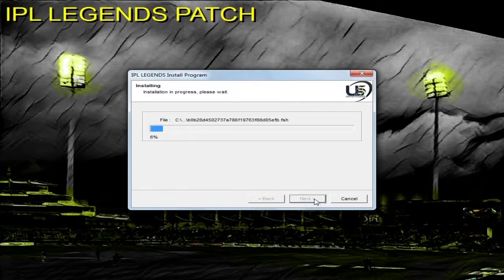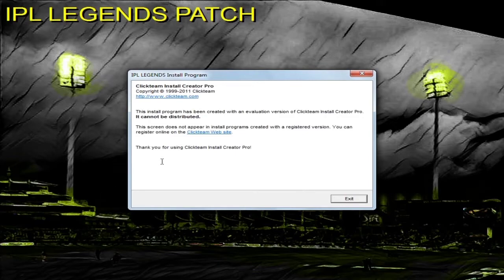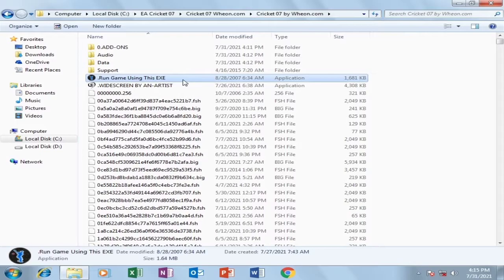Remember you need to have a freshly installed EA Cricket 7. After it opens, click on Next, again click on Next, click on 'I agree with the terms and conditions,' and click on Next. When it asks you for a path, click on the three-dot option and give the location where you have installed your EA Cricket 7. Then click on Next, click on Start, and it will take a bit of time to install. Now our patch is successfully installed — click on Next, then click on Exit.